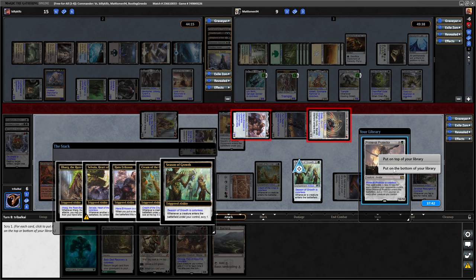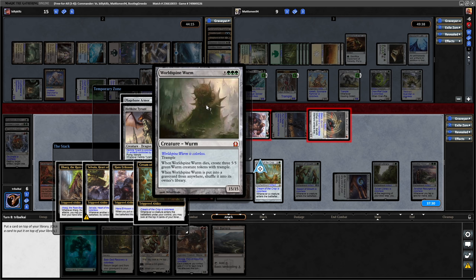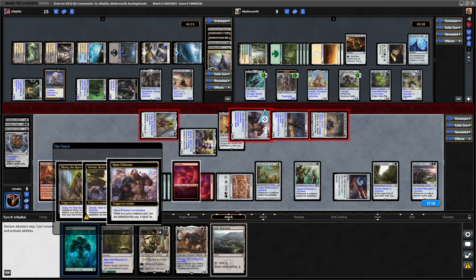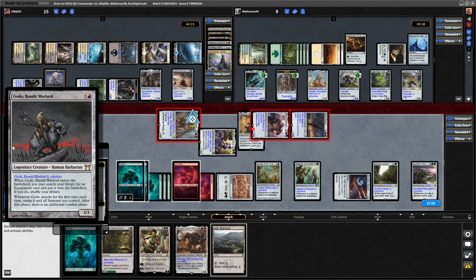So we'll look at some fresh cards on top with Cream of the Crop. And again, it's Haste that we want really. World Spine Wurm doesn't gain life - it just leaves us with some Wurm tokens. Hellkite Tyrant is funny with the Mana Synth Lattice, so we'll put that on top. We'll end up stealing all of our opponents' permanents including their lands if we manage to land with that. But again, missing Haste, I don't think we will.